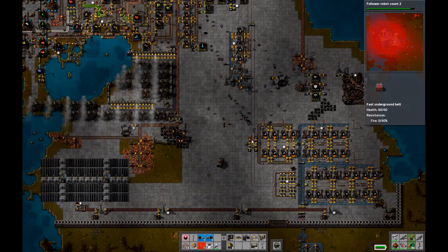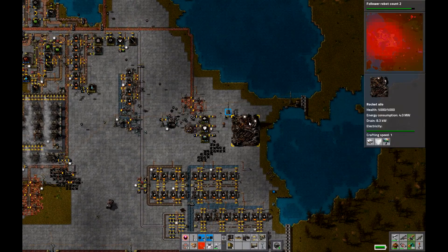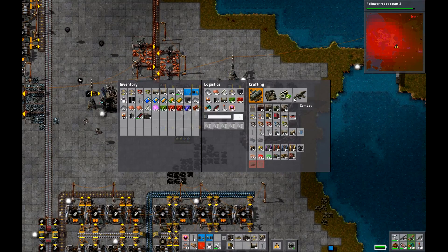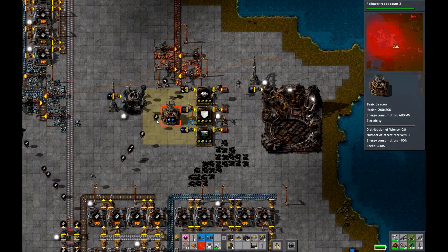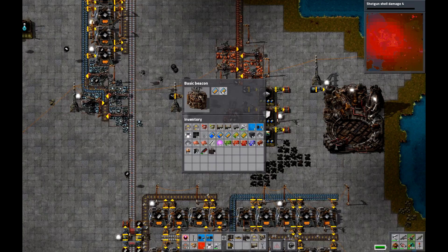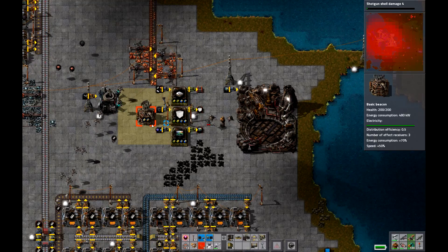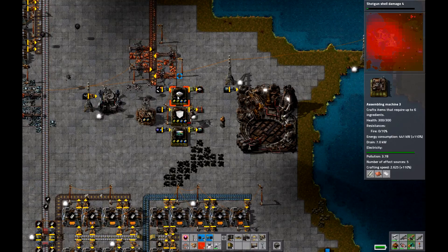Without further ado, let's check on our rocket again — 29%, getting there. I'm gonna end the episode here. I'm actually going to work on our shotgun shell damage a little bit, and also put these super speed cards into that little effect transmitter. Now as you can see, our crafting speed has increased to 100 plus 110%.